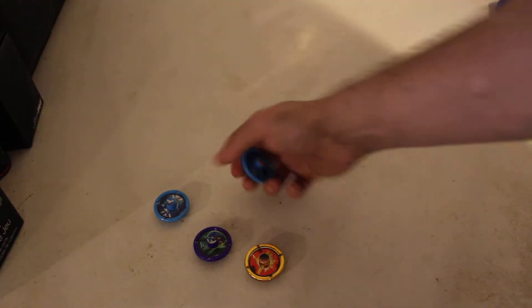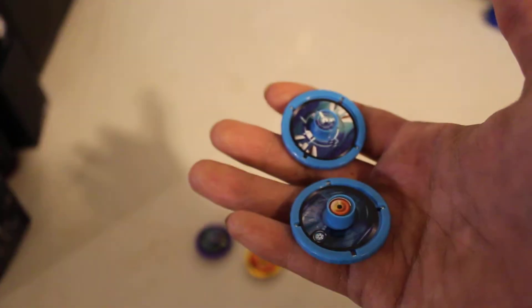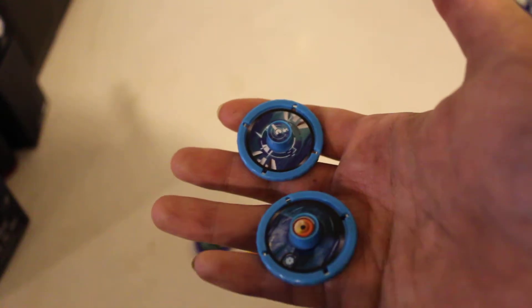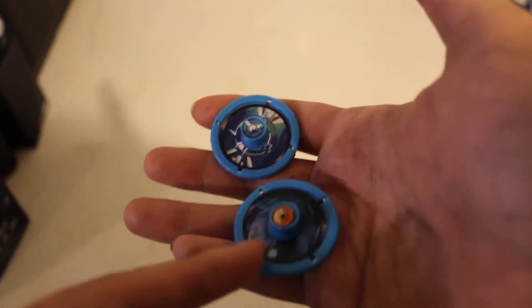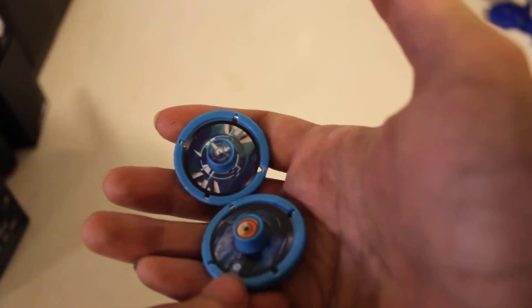None of these screecher discs are awakened screecher discs. Comparing the blue one to a blue one — here's what a normal screecher disc looks like versus an awakened screecher disc. The difference is a little dot on the disc. That little dot is what makes it an awakened screecher disc versus a plain weather screecher disc.